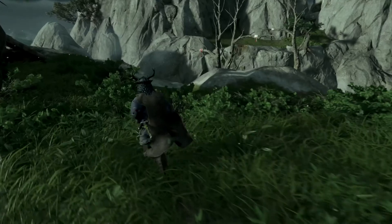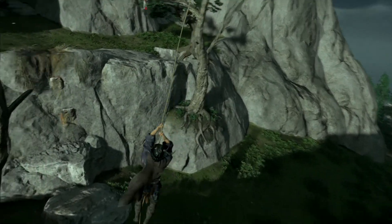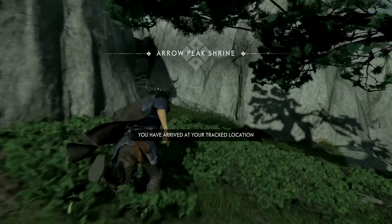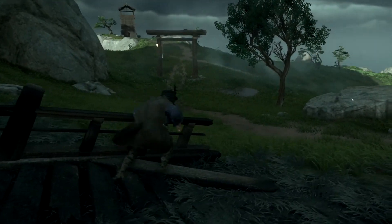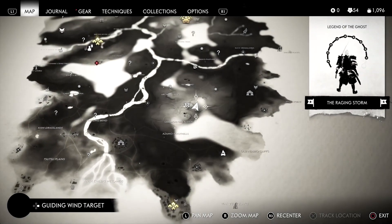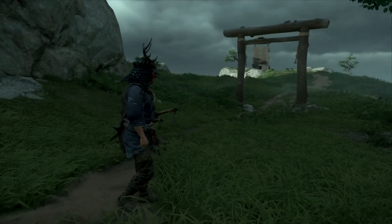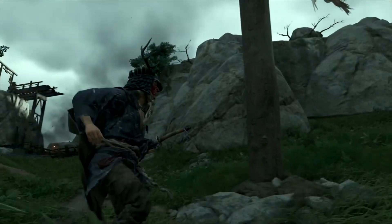We gotta swing through some trees here. Hopefully we don't die. Arrow Peak Shrine — I'm assuming we're gonna get a talisman or charm that will benefit our bow, given the name. Reading a scroll: 'We ran when the Mongols came. Father said that kami will keep us safe — the shrine would be a good hiding spot, offer us protection.' The shrine is up there.